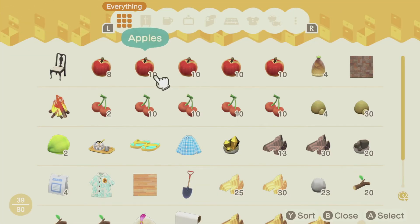As you can see here, all the fruit are bundled into two groups of ten. In your pocket it will automatically do this, which makes it so much easier to move items to your storage in your house or to sell.